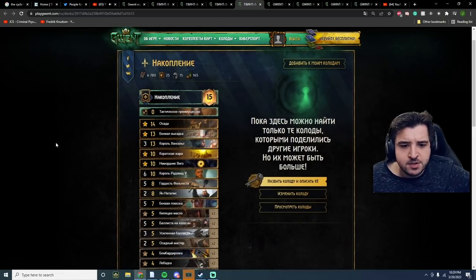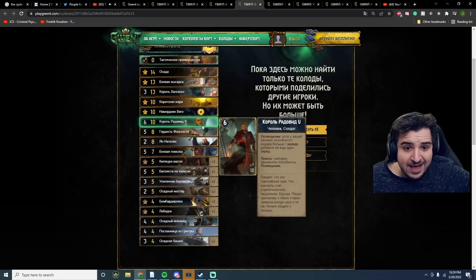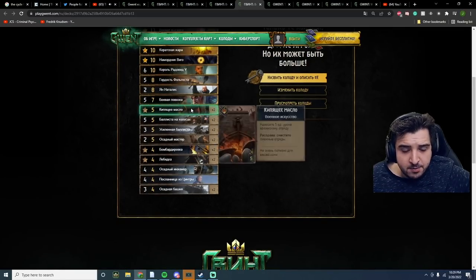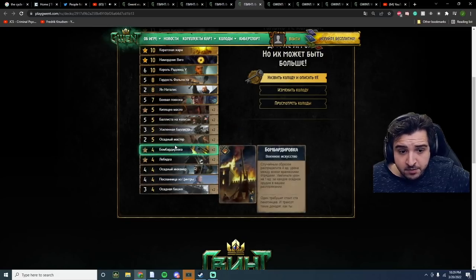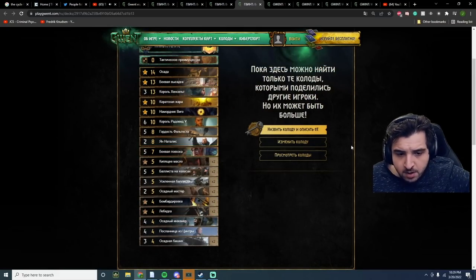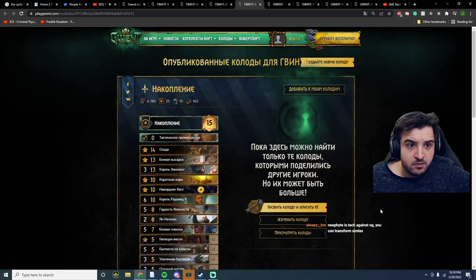Last but certainly not least, there's a Stockpile Siege deck with Muzzle, Heatwave, Radovid at the top, a War Chariot, Faultless Pride, a couple of Boiling Oils which I love to see, a couple of Bombardments which I love to see, and a couple of Winches. If I were playing a Siege deck I'd make a real effort to play two Oils, two Winches, and two Bombardments, because the Warfare cards just pop off with so many cooldown Respy cards.